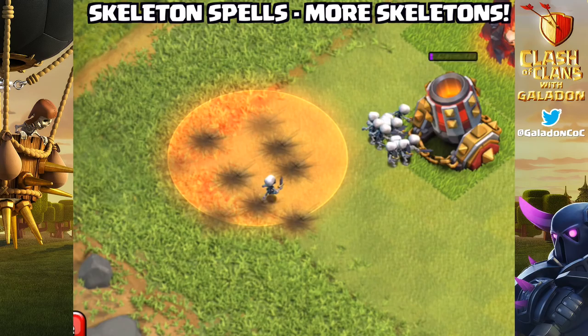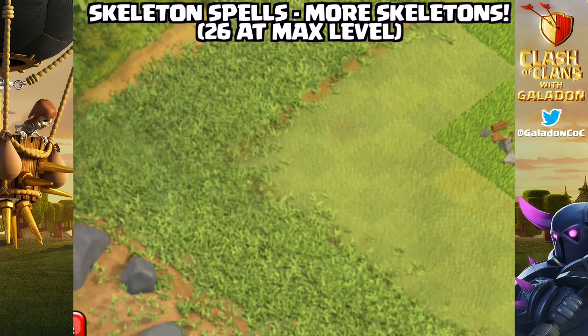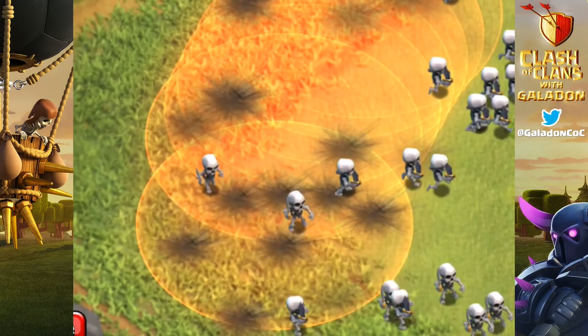Well, how about bringing the new and improved skeleton spell? It will spawn more skeletons than you ever imagined possible — okay, maybe not quite that many, but it's a lot of skeletons. At max level, the newly improved skeleton spell pops 26 skeletons. That means why not bring 11 skeleton spells and just flood the screen? At least in a friendly battle that might be cool.